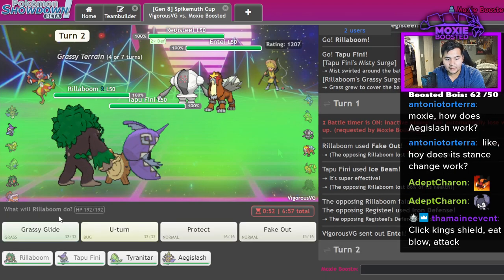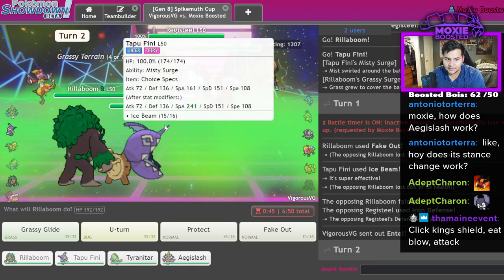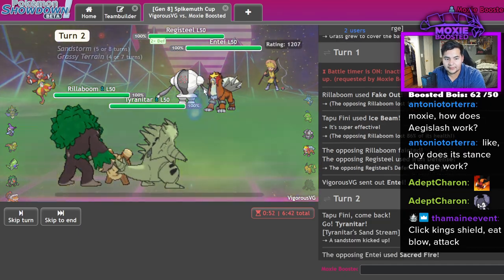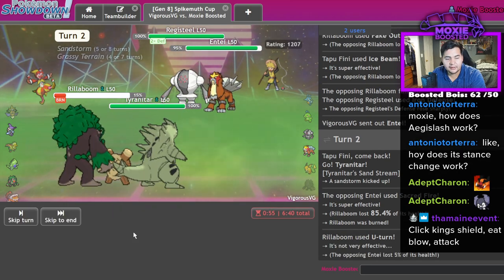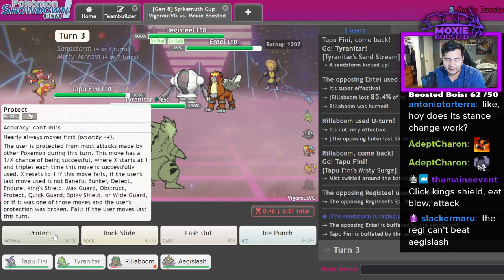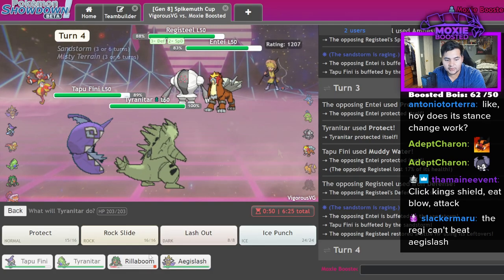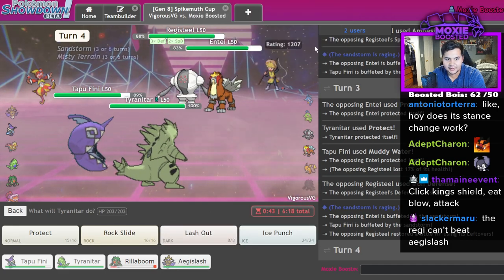Okay, Entei. He's gonna want to Body Press something. I need to get off the field to start clicking Muddy Water, so let's try to U-turn myself out. Assuming they want to go for Body Press, I'll get in the Tyranitar — I don't care if it goes down, they're not gonna Body Press the Fini. I get burn, that's fine — I U-turned anyway. Let's get in Tapu Fini and Specs Muddy Water. Muddy Water and Protect — probably fine. But we did like nothing to that guy. Luckily Aegislash does wall it out, so we might be able to win — it straight up walls it out. We win as long as we don't lose this guy.